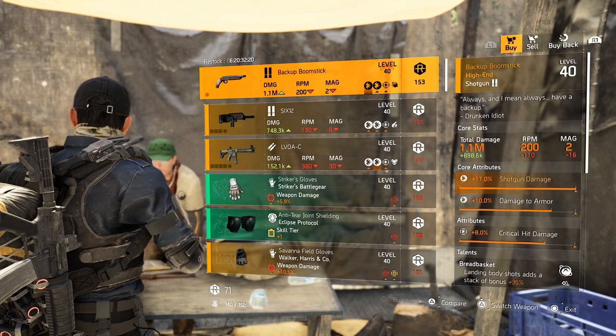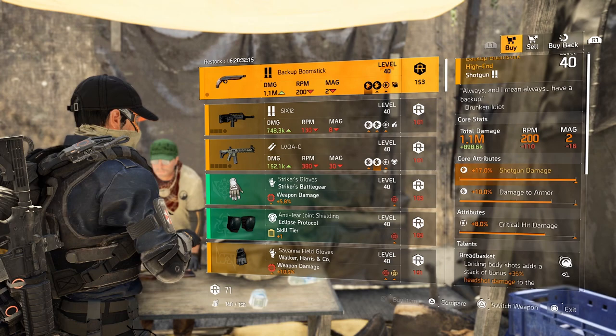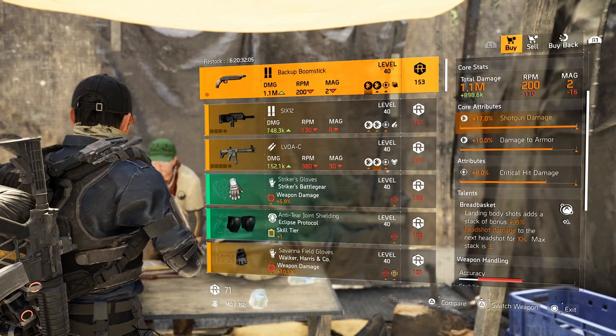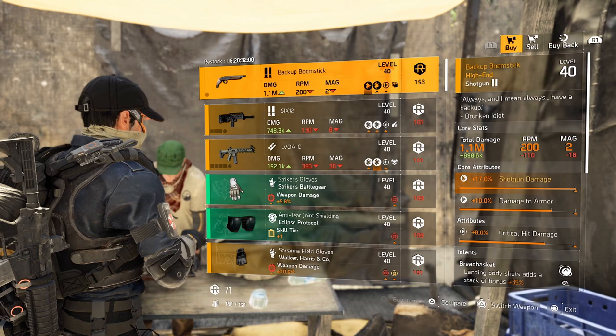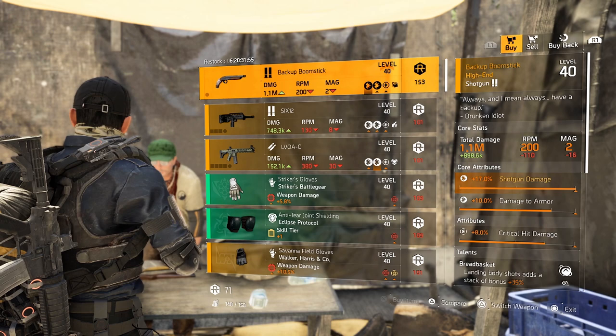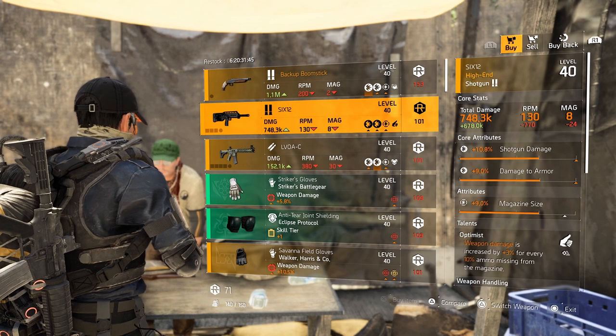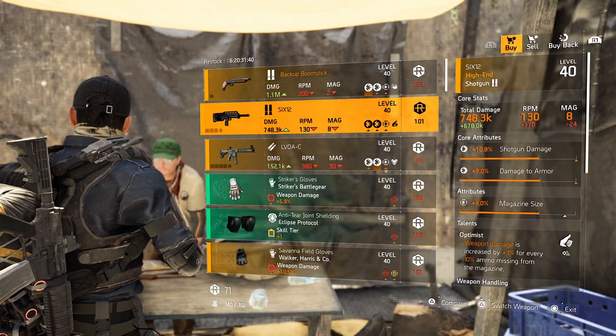At DZ West, the Backup Boomstick is the first thing — the named shotgun with 17% shotgun damage. If you're still looking for it, pick it up and roll the critical hit damage for something else. Bread Basket on there isn't that great, but it's a decent shotgun — if you don't have many DZ creds, just farm it and don't buy it from the vendor. The 6-12 could be a lot better — optimist on there is nice, roll the magazine size away for damage to target out of cover and optimize the rest.